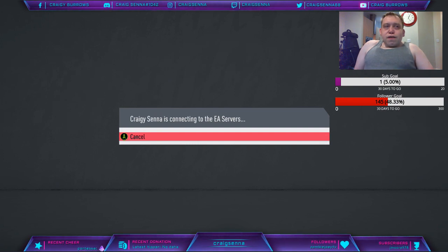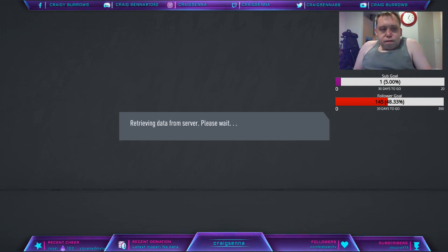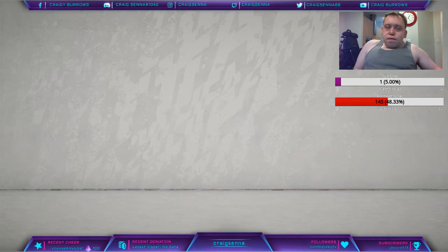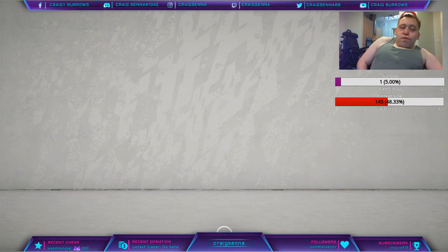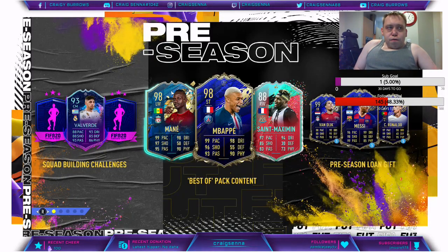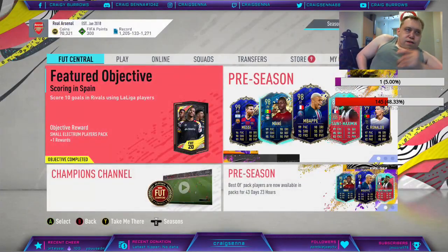We are now going into the squad, going to find out what we have got for pre-season. What do we have? Is it going to be what we are waiting for? We have got the best of pack content, we have got pre-season loan gifts - interesting - and an SBC for a 93 Champions League player. Let's have a look.